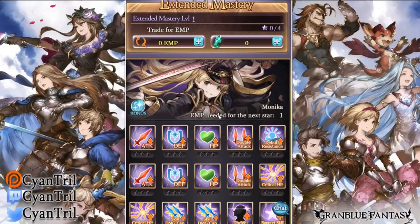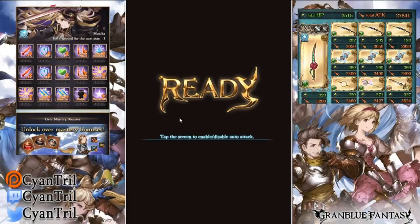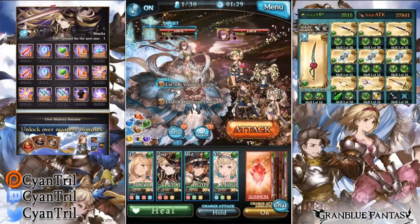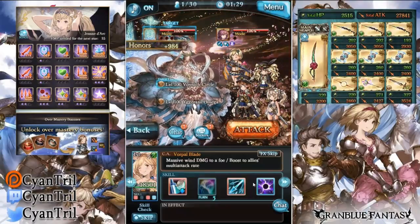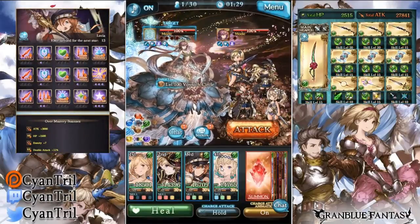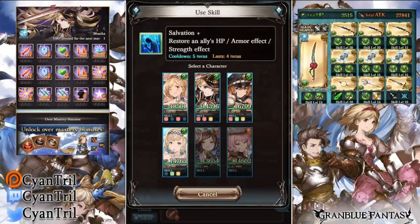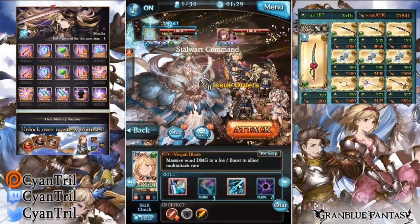Let's look at her in a fight and see how good she is. This is going to be a longer run - I decided not to bring Eternals, so I brought a full sword team. I'm doing Yig draft at high level. You guys may or may not know I haven't been playing my Granblue account nearly as much over the last month or so. Let me know how you guys feel about the current state of the game.